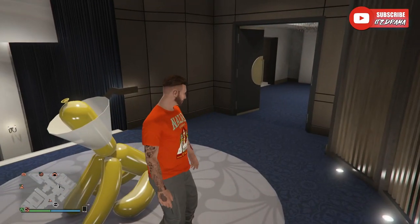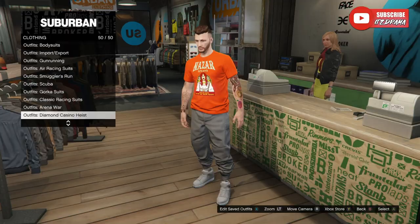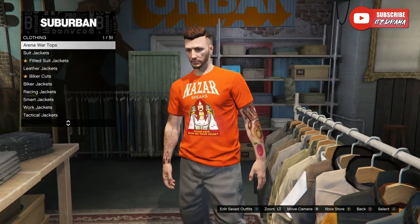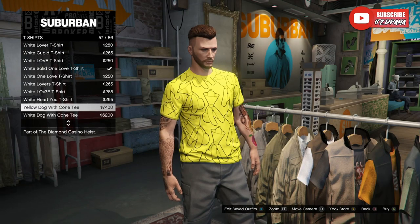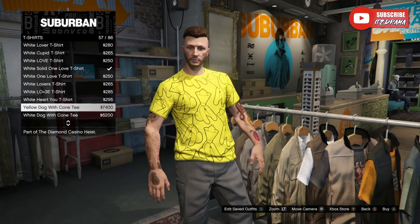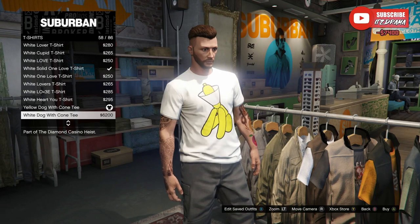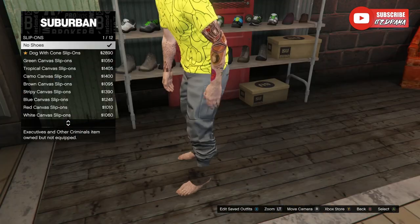From there you're going to want to make your way over to the clothing store. There are going to be four different items you can unlock: a yellow and a white yellow dog with a cone shirt, and there's also going to be shoes. I'll show you guys where to get the female ones as well. There's also a chain. Work your way down to where it says 'yellow dog with a cone t' and 'white dog with a cone t' — go ahead and put that on. You automatically unlock both the yellow dog with a cone t and the white dog with a cone t. Make sure you purchase both so you have them in your inventory.